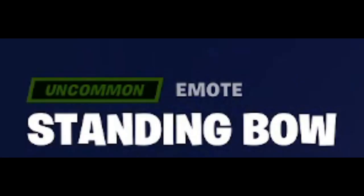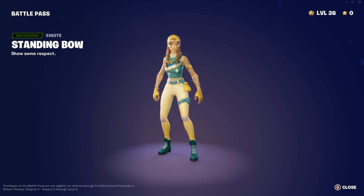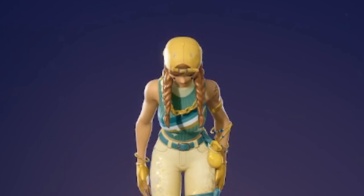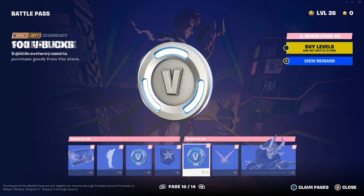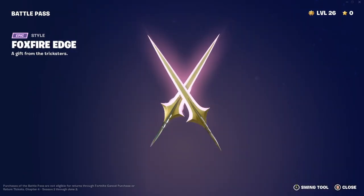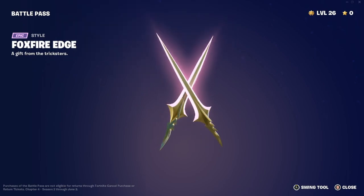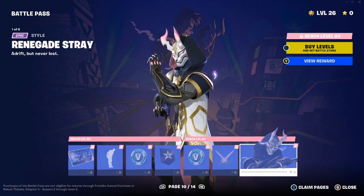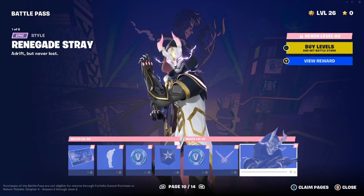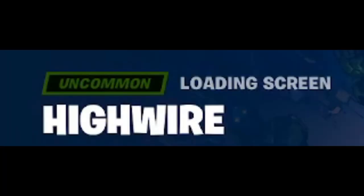One of Faded's favorite emotes this season: Standing Bow — 'show some respect.' 100 V-Bucks and a banner icon on these pages. The Foxfire Edge pickaxe — 'a gift from the tricksters.' We swing it to hear the sound. My favorite edit style so far is Renegade Stray — it looks a lot like Drift, basically. It's got horns — pretty sick.